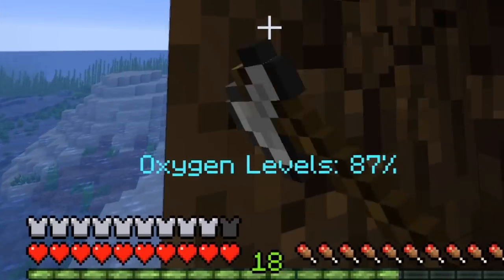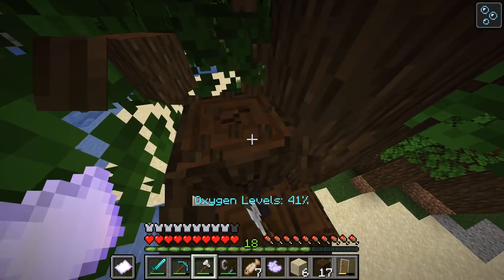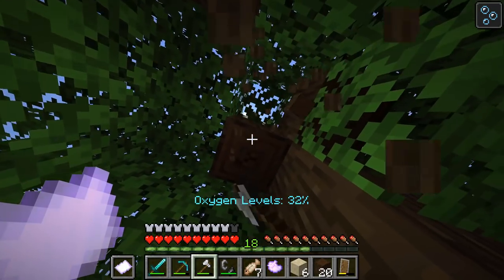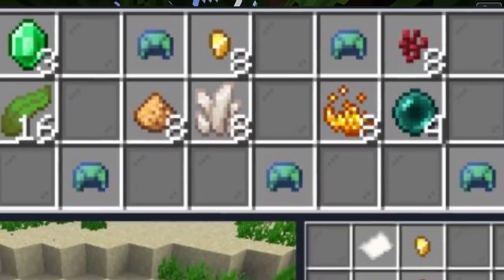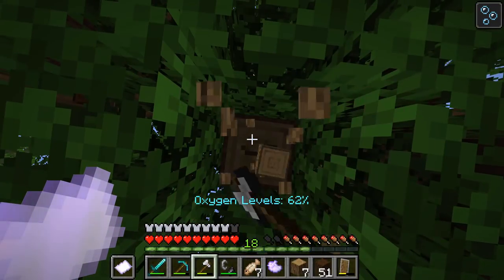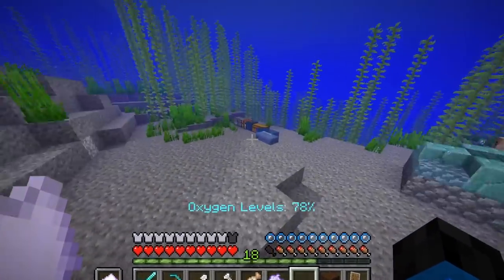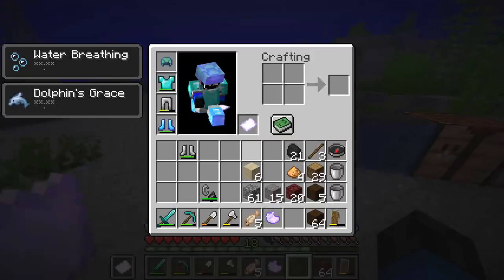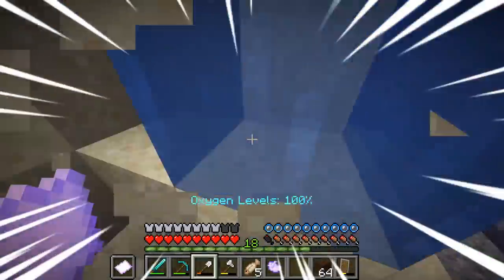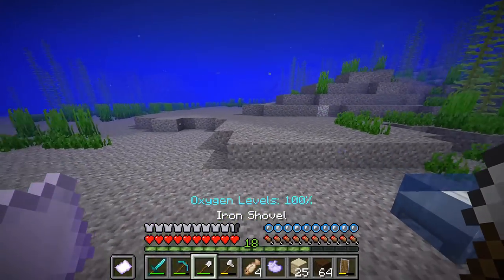We're going to pay close attention to our oxygen levels here. Wow, we actually have a lot of time. In the last episode we upgraded to the level two helmet, so we've got quite a lot of time on the surface now. I think we might have enough wood — now we've got to pick up some other building supplies. Let's make a start on this house.